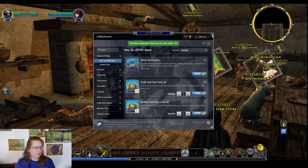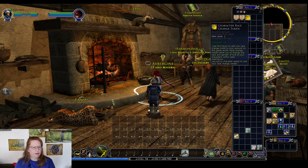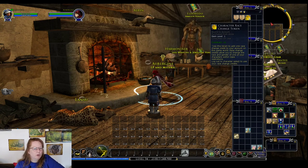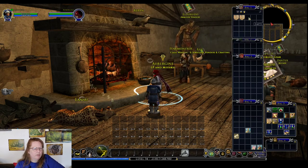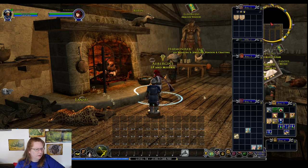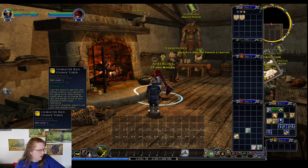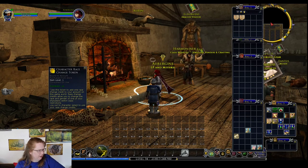Let's buy this — you are welcome, thanks for letting me buy it. I assume it is a token — it is here in my inventory. 'In this game world, race change credits allow you to change — log out to character select to use your race change credits.' I'm wondering if this is at the login screen then.